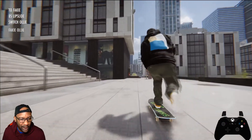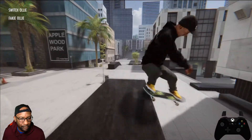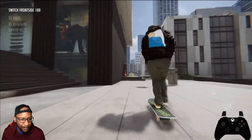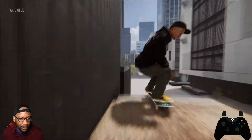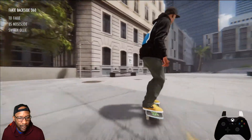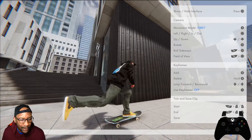What I'm trying to do is switch back tail. Switch back tail to full cab — I could have had that full cab tighter. It was like a little kiss on that back tail.